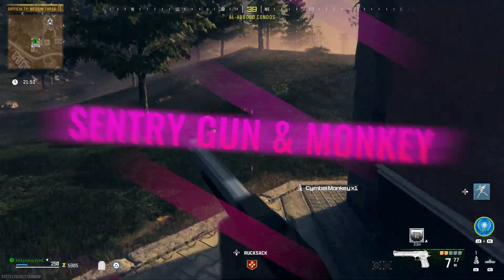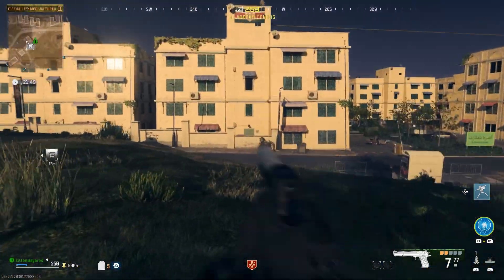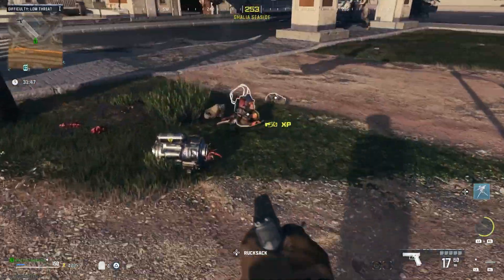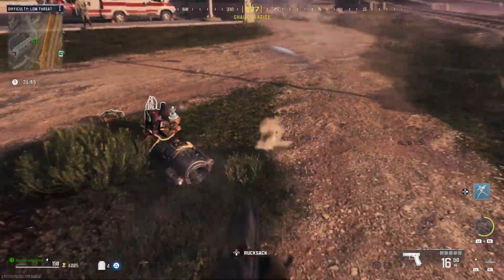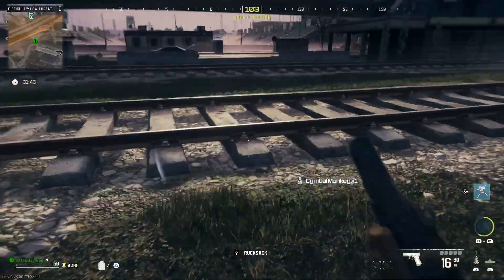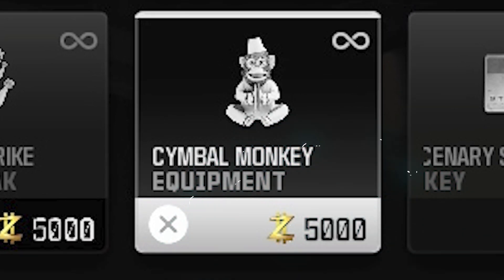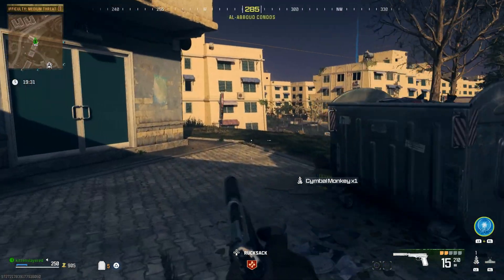Now monkey bombs — if you don't have them, you can either A, buy them from the tier 2 buy station, or B, simply do an escort challenge, and one or two of the manglers that you knock out will drop a monkey bomb. Now at the buy station, a monkey bomb is $5,000.